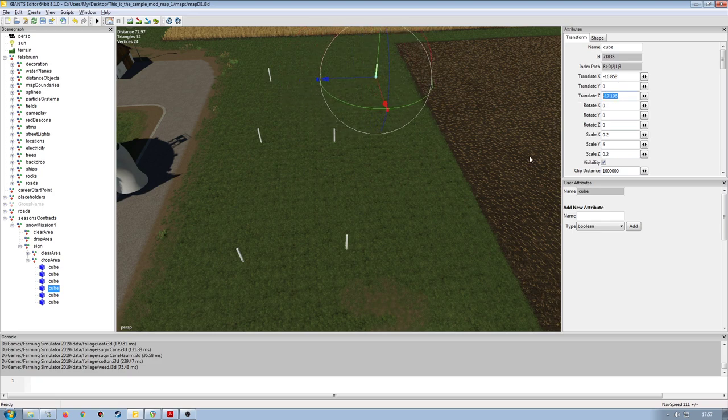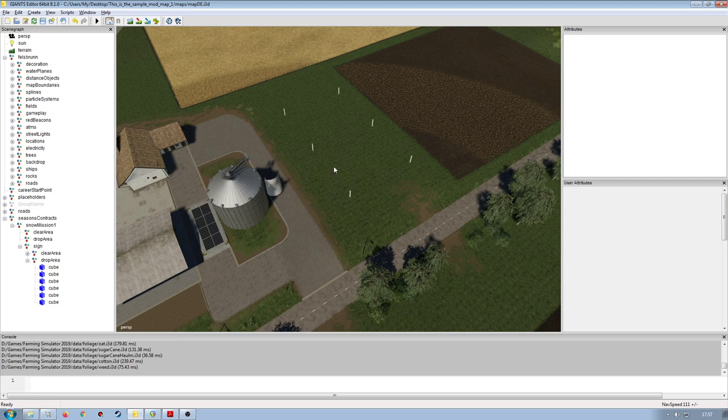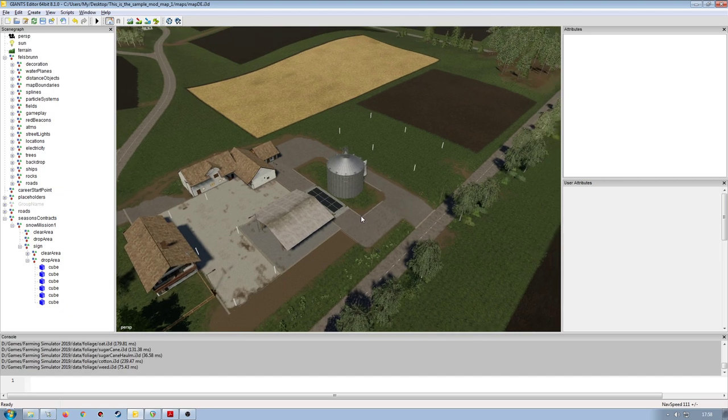I'll copy the translate Z value and paste it into all of those. You want to give yourself a fairly good-sized drop off area — the way heaps work in game, if you only have a small area, the heap gets too big too quickly and you'll run out of space to tip your snow. These areas will be temporarily assigned to you to complete the mission if you don't own the land. You don't want to run out of space since you won't be able to put snow anywhere else other than that designated area.